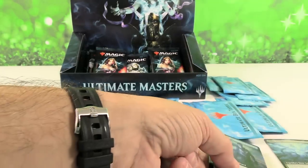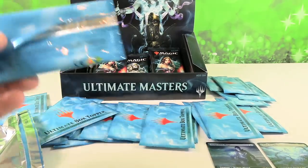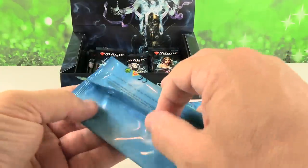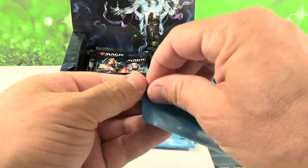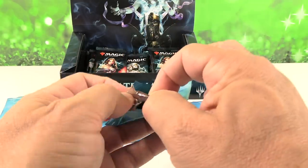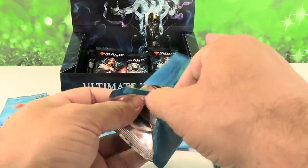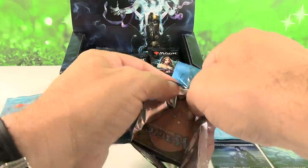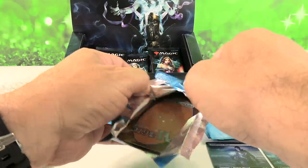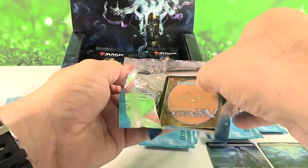We do have an eBay store — the link for that is always in the description below. If you need packs of Ultimate Masters, you can check out what we've got there. We do have pack lots where you have a chance of getting one of the box toppers that has been opened on this channel. Two good cards to start off with — come on, let's keep it going.